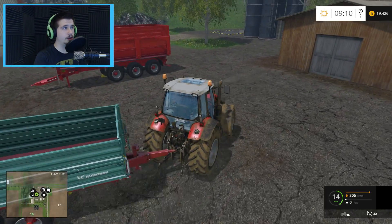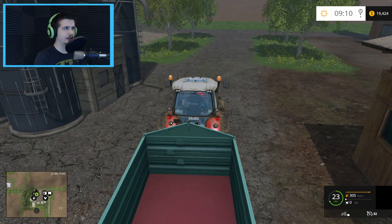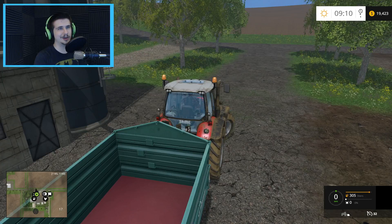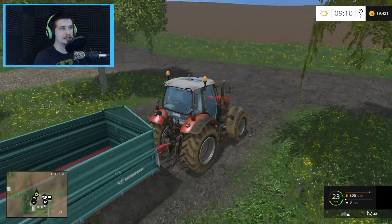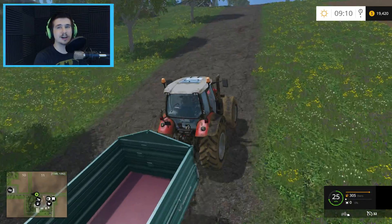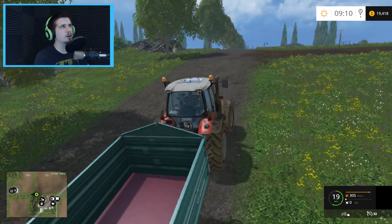And plant canola this time, because I planted wheat this last time — wait, no, this is canola. Okay good, I planted canola. That is the best. Canola goes for way, way more money than wheat does. So I thought I'd make a little bit of extra money, and then once I've got a few fields, I can harvest a bunch of wheat and let the price for canola go back up.